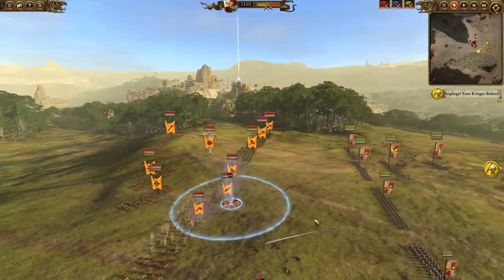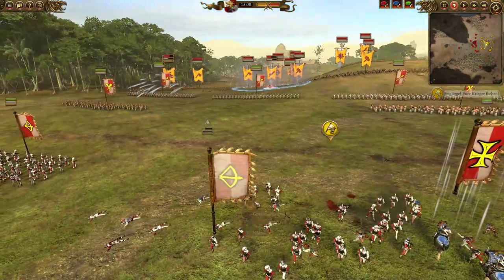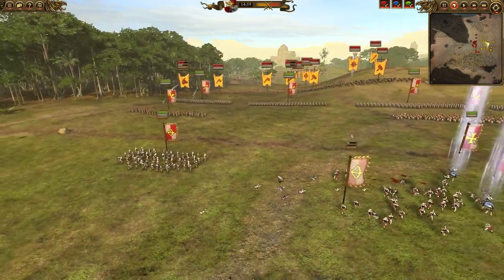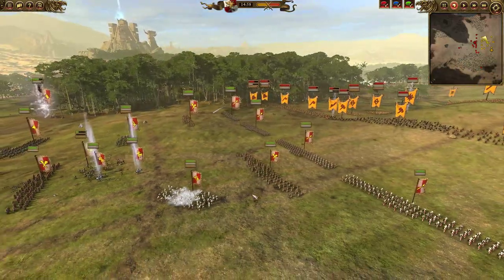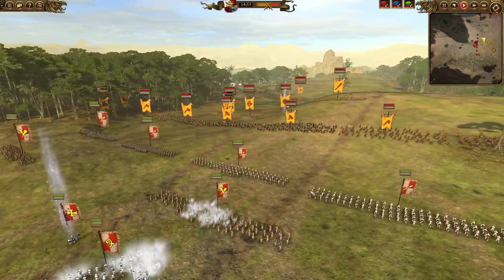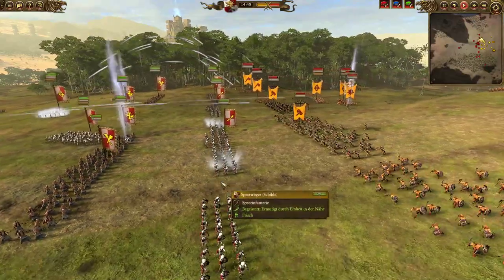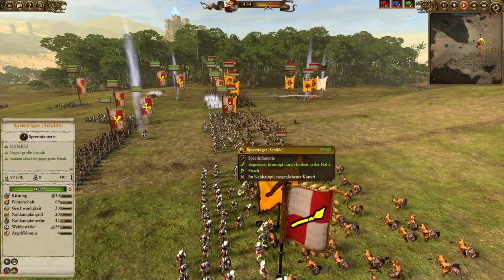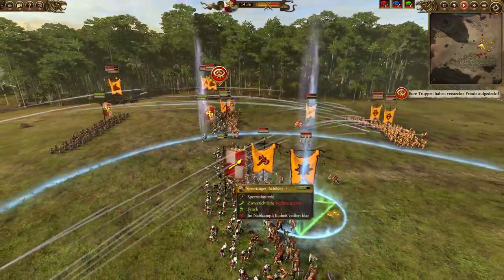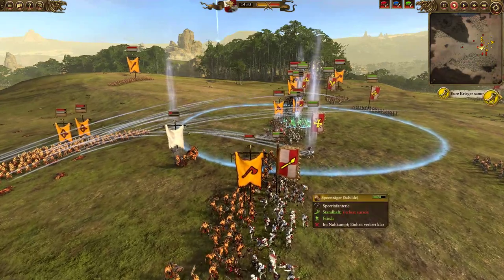On the other hand, the Cygor has in the meantime pretty much devastated one of the crossbowmen units with his ranged attacks — he's so damn accurate, like he's equipped with a sniper rifle with his one eye. At this point I realize at the last moment that I have to bring my Captain to the frontline. I managed to get into the fight with them just in time — actually not quite in time, because only two of my four Spearmen units got the charge defense against all.